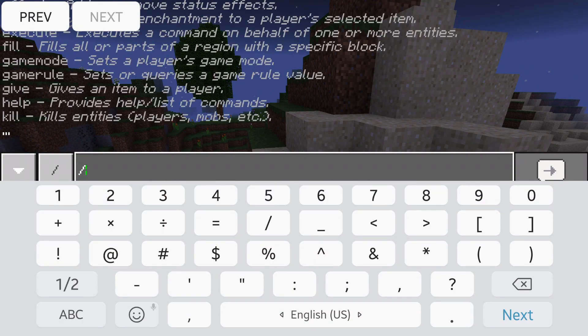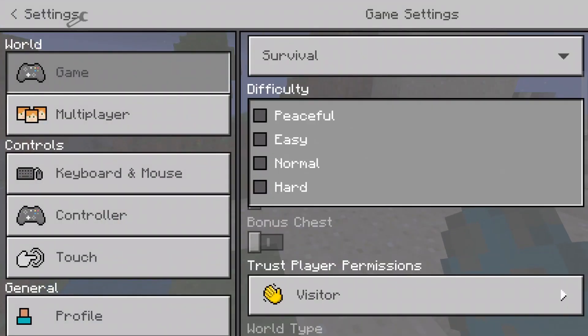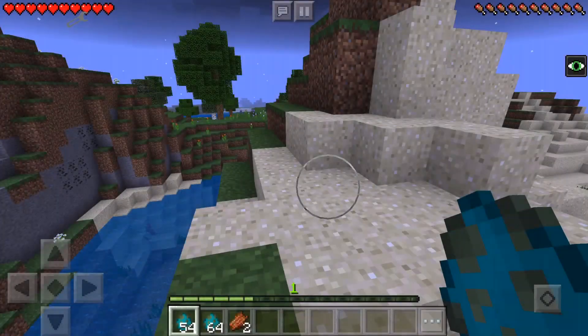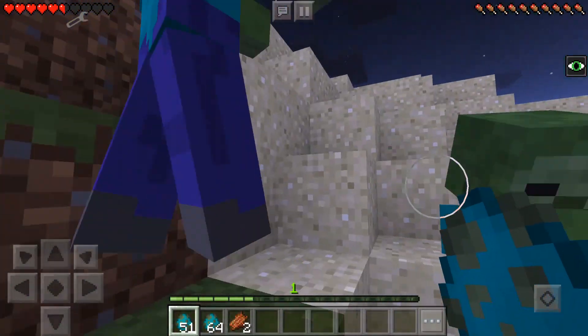Let's try 4, maybe 5. So if I set it to 5, then as you see, you cannot see the difficulty — it's like something else. So if I spawn zombies, then they are basically normal, like this.